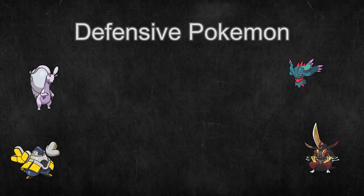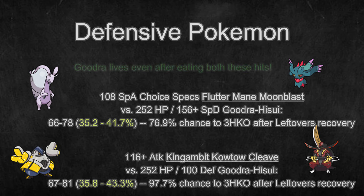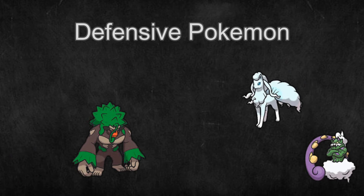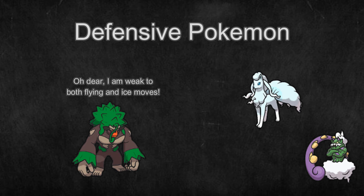Defensive Pokemon can take multiple hits and often provide some other benefit, like decent damage output, damage reduction, or some supportive moves. As a trade-off for their high defensive capabilities, they are often much slower than average Pokemon. Defensive Pokemon are great at switching in to allow the team to reposition and create a better game state.